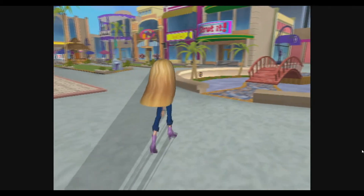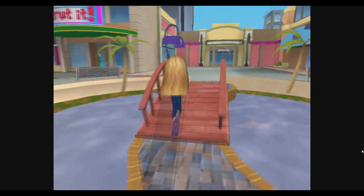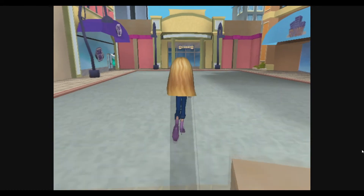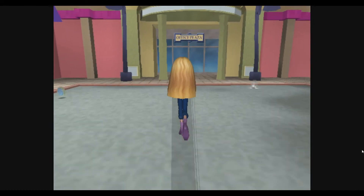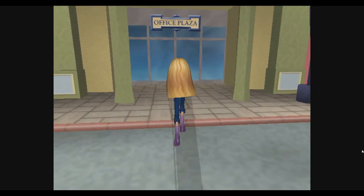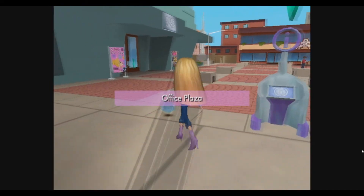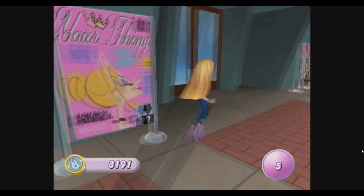We are going to go back to the office now. One of the other features that won't be in until the next game is the home feature which teleports you right back to the office. Unfortunately this game does not have it, so we have to walk all the way back, which is kind of annoying.